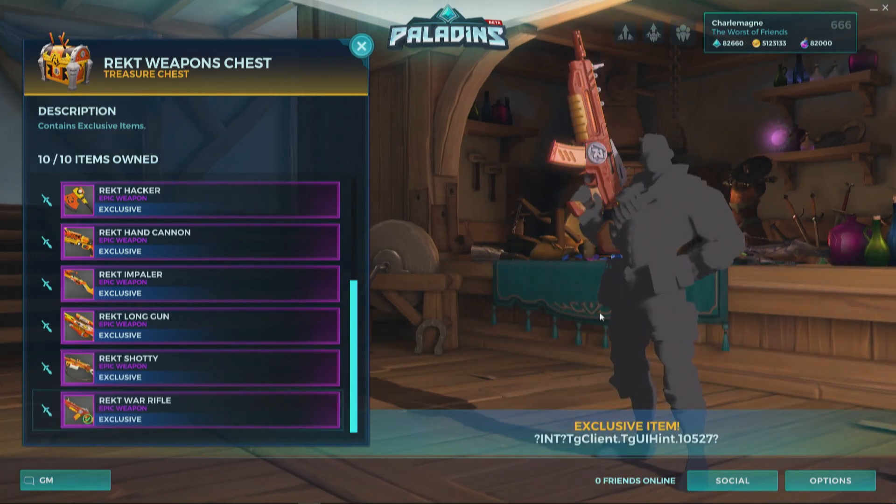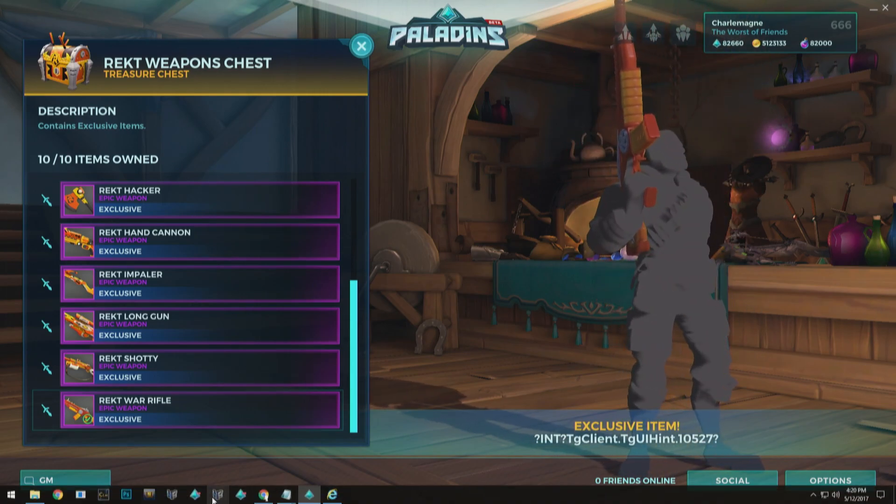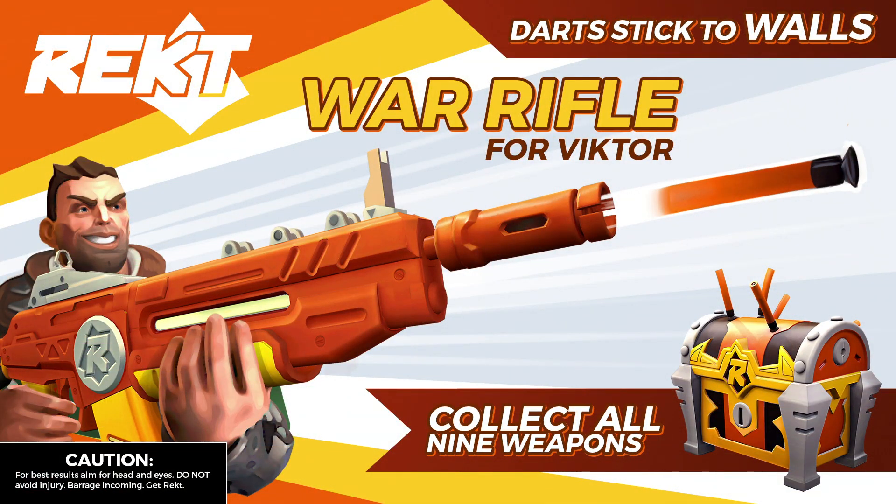There are nine weapons plus a spray — 10 items total. The spray is the first real text-based spray we've done. With the 'get wrecked' theme, we thought that might be a message players want to share. It's also a pretty rare drop, so you're a lucky individual if you get it. The packaging looks like a 90s toy advertisement — and the fine print reads: 'For best results, aim for head and eyes. Do not avoid entry. Barrage incoming. Get wrecked.'